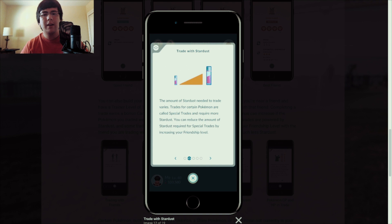All trades are powered by stardust and some trades require more stardust than others. I did talk about stardust before — it's all about saving it, and I'll tell you why. The amount of stardust needed to trade varies — trades for certain Pokemon are called special trades and require more stardust. You can reduce the stardust required for special trades by increasing your friendship level.